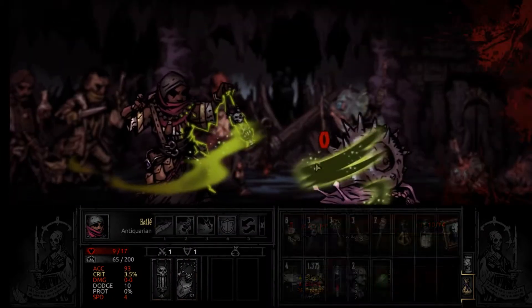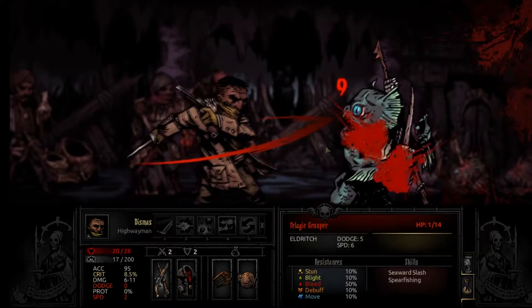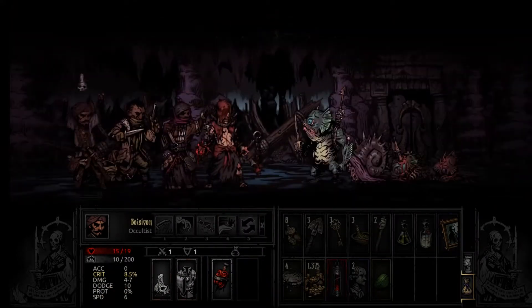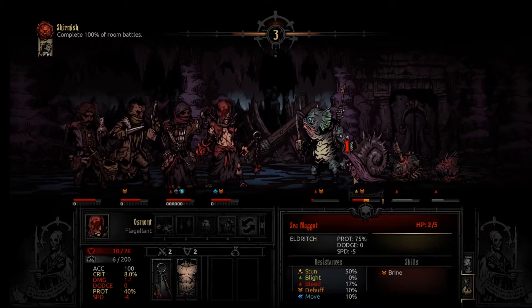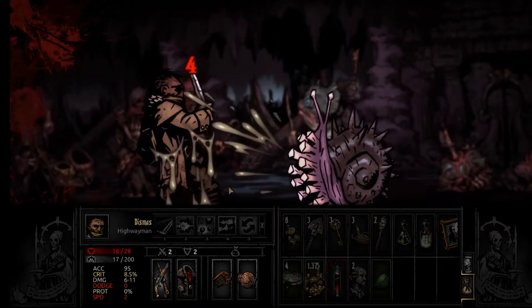We're not gonna guard again - we're gonna blight that snail over there and kill this guy. He's gonna bleed to death, very nice. Guess we'll heal her again. Can you not bleed? Thank you. Excellent. Now could you bleed? Damn. Well, this guy's gonna survive the round unfortunately but it's not really a big deal.